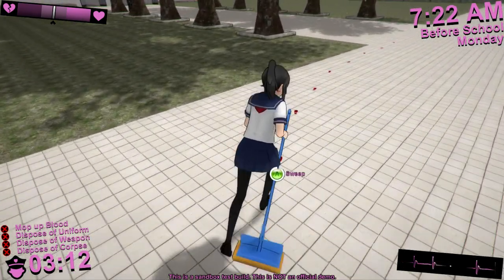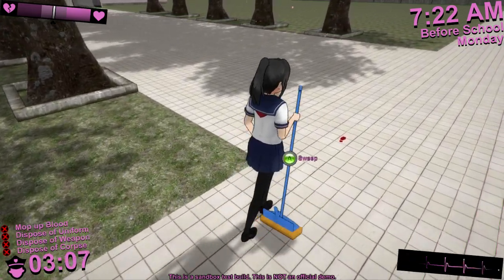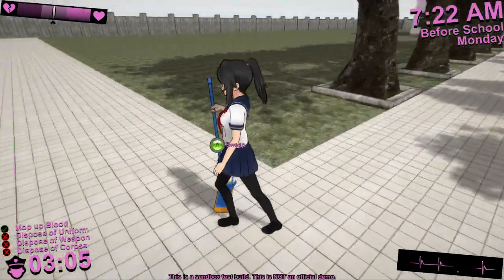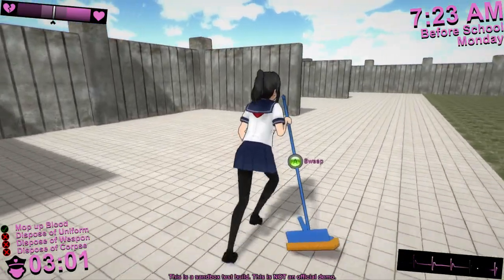You should also be careful not to step in any pools of blood, because if you do, you'll leave behind bloody footprints that have to be cleaned up. As you can tell from the checklist at the bottom left corner of the screen, I have successfully cleaned up all of the blood in the school.